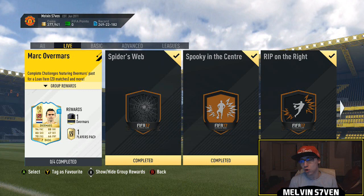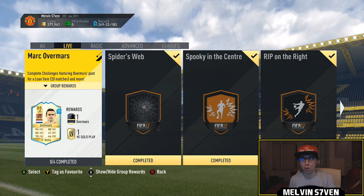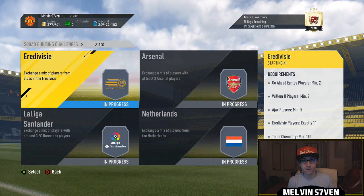I would recommend you wait because with 30 days remaining you do get Overmars and a prime players pack. It's a bit like the Del Piero one - I think they'll be doing them for all of the new legends. You get them for 20 games, so just wait until this comes to an end - the Del Piero one got Calcio B players by the end of it, so we're going for absolutely nothing.